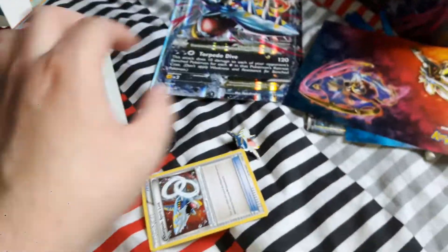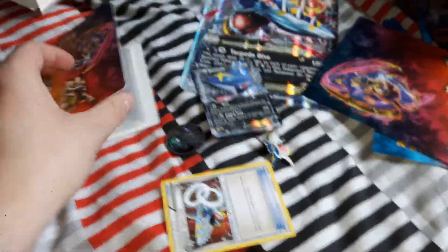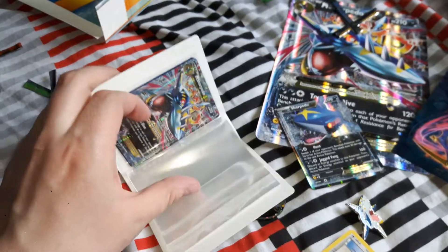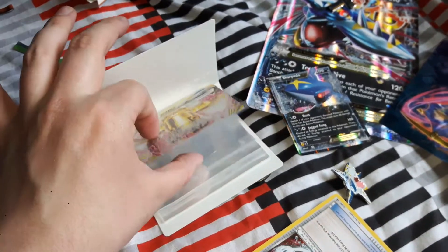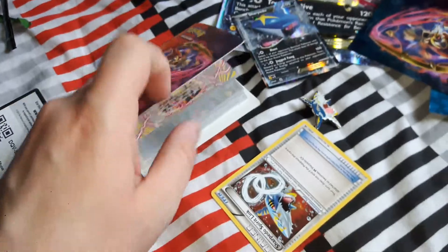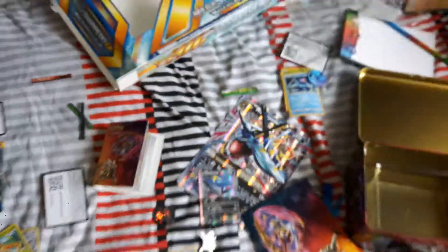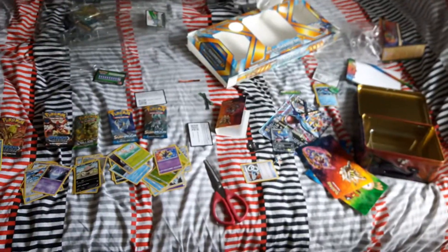Anyway that's it — those were the only good pulls from this Mega Sharpedo box. We got the Sharpedo EX, Mega Sharpedo EX, Bronzong BREAK, and the Pokémon sleeves. I've already put Sharpedo in the sleeves and I'm going to make a double-sided one to fit more cards. Thanks for watching — if you like this video please like and subscribe, and I'll see you guys on my next Pokémon unboxing soon!